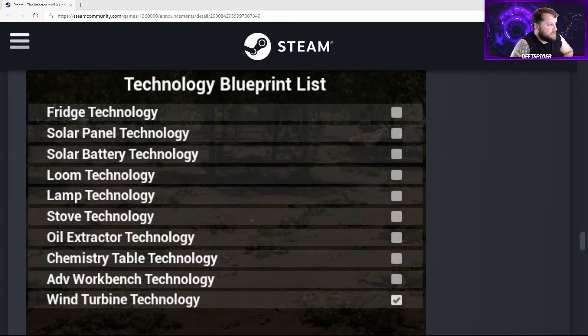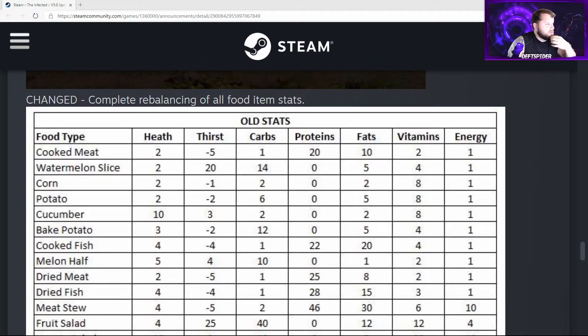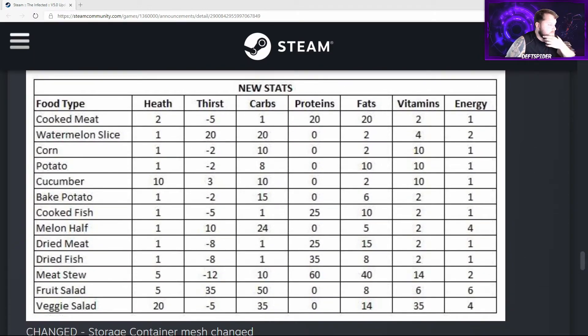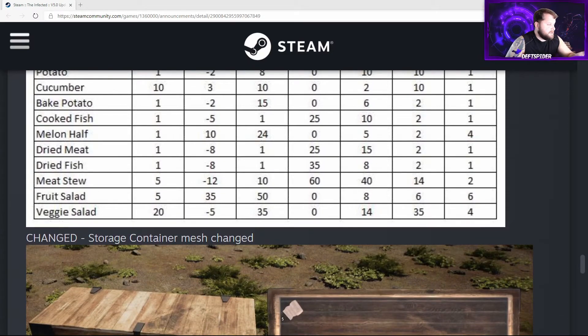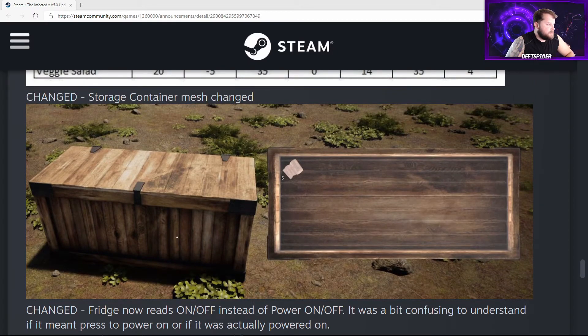The field technology list includes solar panel, fridge, solar battery, loom, lamp, stove, oil extractor, chemistry table, advanced workbench, and the wind turbine — which looks like the only new addition. He's also rebalanced the stats of food items. The old stats are shown if you want to pause and compare. The new stats make cooking more efficient and give a real purpose to making meat dishes, fruit salad, and veggie salad, whereas before the only purpose was capping out hit points and stamina.